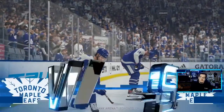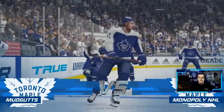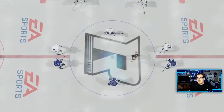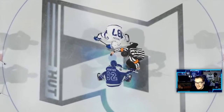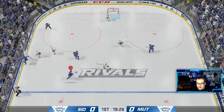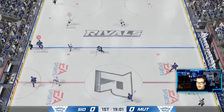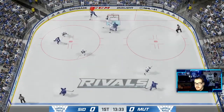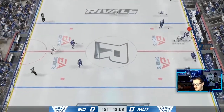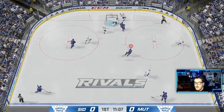Game one in Division 8 — wearing the beautiful reverse retros with a lot of new additions. We're playing another Leafs fan. He's got Solani, Crosby — this guy has a good team. Gurianov with a poke on the opening rush — I was going to go cross-crease, probably a goal. His AI is tying me up. He's got McDavid, Chelios — this guy's team is unreal. He plays defense pretty well.